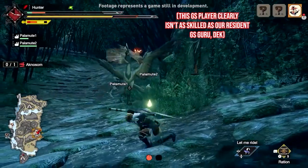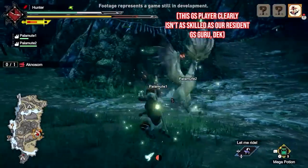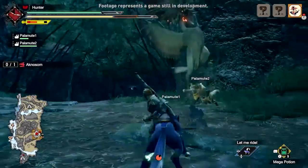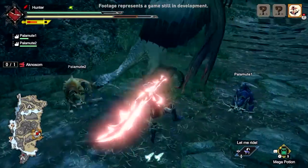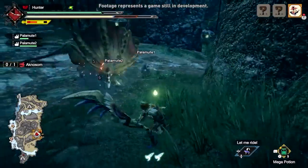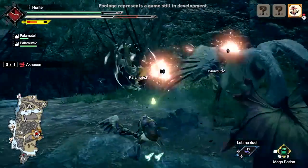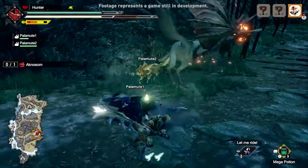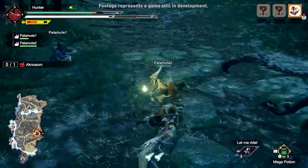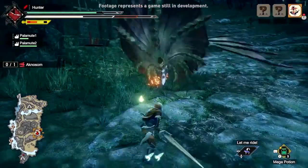You still see a lot of the favorite moves from Iceborne and World, like the tackle, and honestly if it ain't broke, don't fix it. There seems to be a lot of pre-prep for hunts. It looks like you're going to need to gather endemic life to bolster your health and stamina. Not only that, but you can expand your wire bug pool as well by finding them in the environment. There is also endemic life that will power up your attack. I hope it's going to be more of a min-maxing thing rather than an absolute necessity — I love being able to jump into a hunt and just go for it.